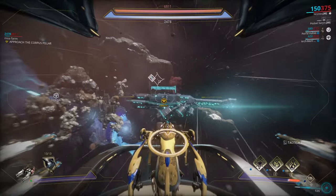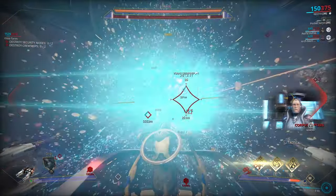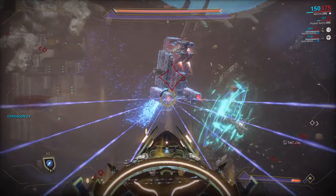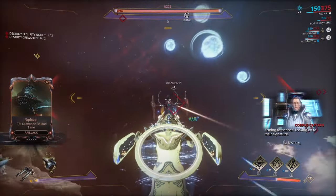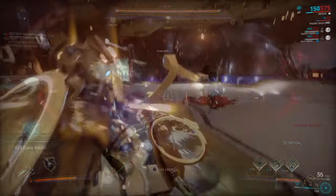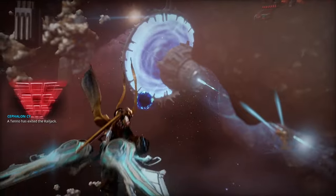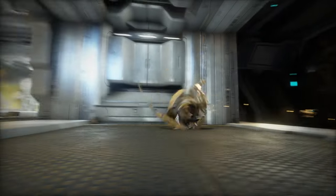Next, the pilot — usually the owner of the Railjack. Stay close to enemies and get rid of crewships by hitting their critical point, one of the engines, for a one-hit with the forward artillery. Then the gunner — self-explanatory. The final slot depends on the team: it can be a defender assisting the engineer, or a player who goes into Archwing to blow up crewships and assist the pilot. This is completely subjective.